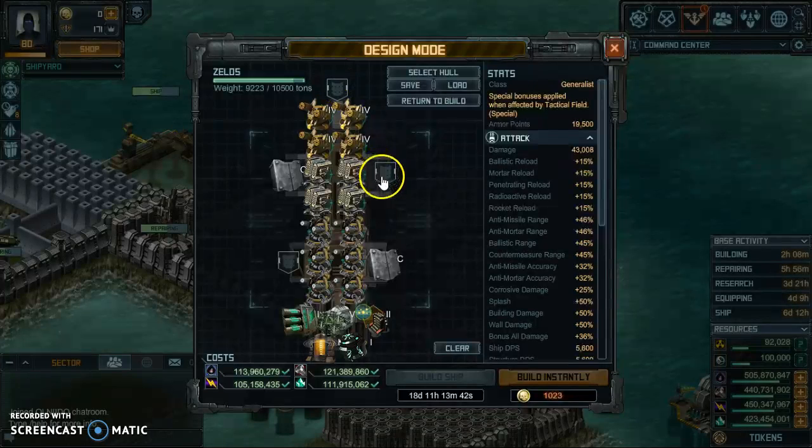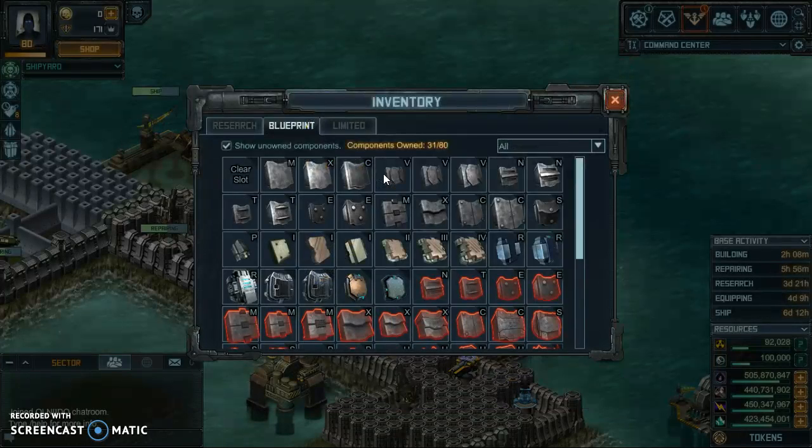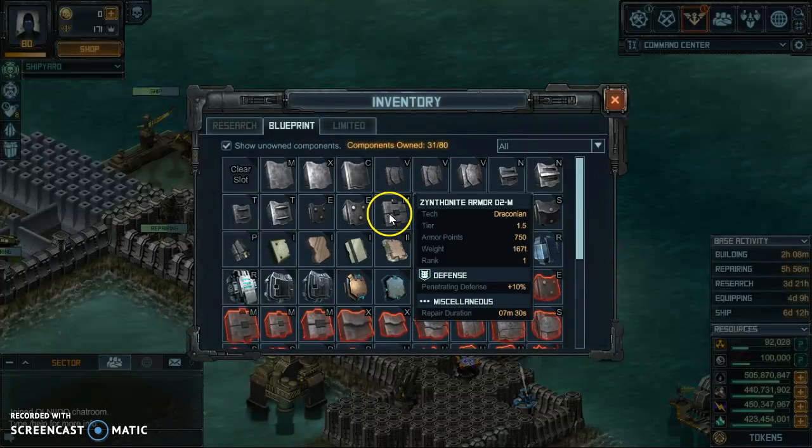I might be able to get by with Zentonite armor for penetrating defense. When you choose your armor, look at the very bottom at the repair duration — that's going to bring it back into the fight right off the bat.